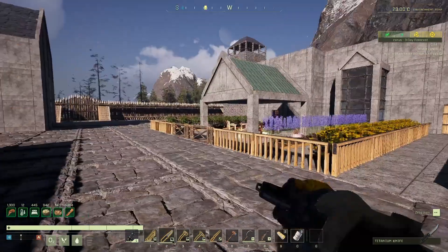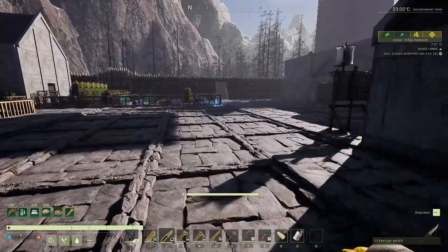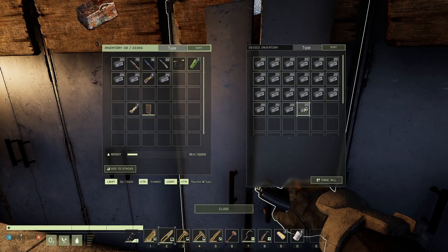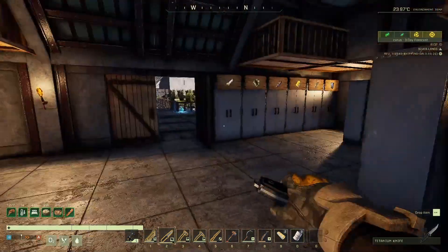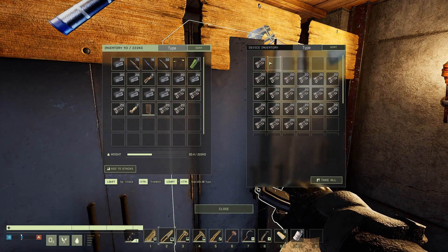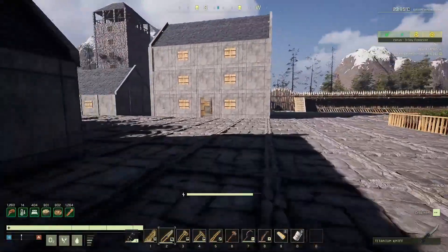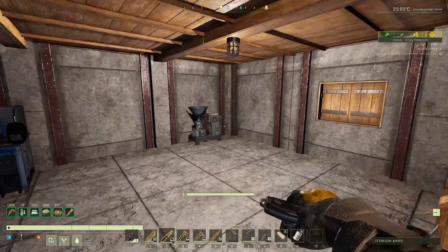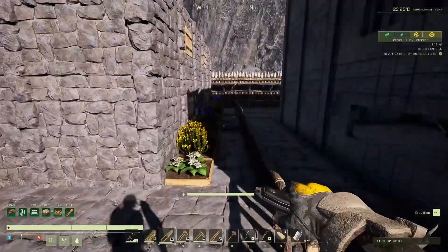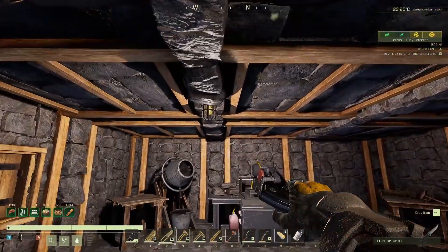First thing I want to do is get the windows sorted out. We're going to need quite a lot of glass and quite a lot of iron - probably around 80 to 100 iron. For epoxy I think it's 16 we're going to need. We've got some epoxy from before, so we should be okay. Let's get those windows done first, and then we'll be putting curtains on them. I might add some more windows before we carry on building upwards.